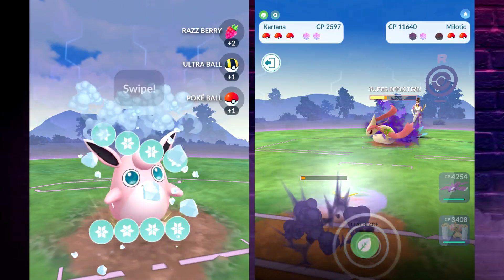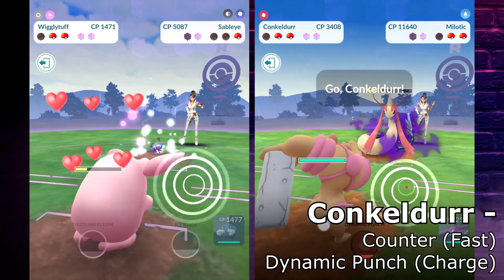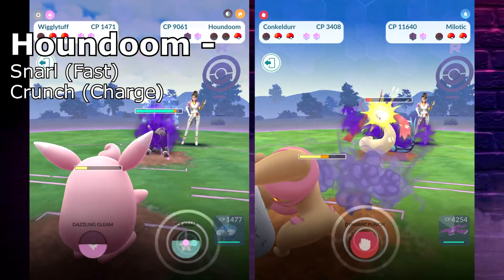Look at that — Milotic is not exactly the easiest one to out-muscle; it is beefy. Kartana was a decent choice. I mean, if it was powered up higher — it's almost 2,600 — if it was powered up even a little bit more, it might have actually outlasted that Milotic's attacks.